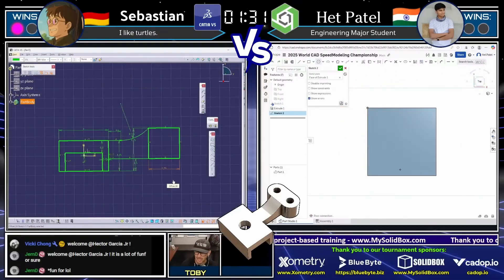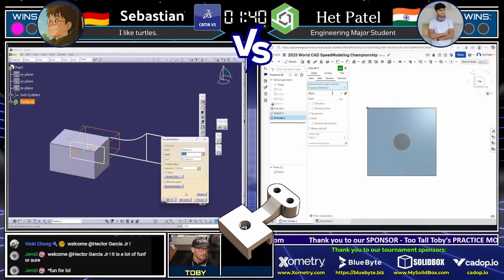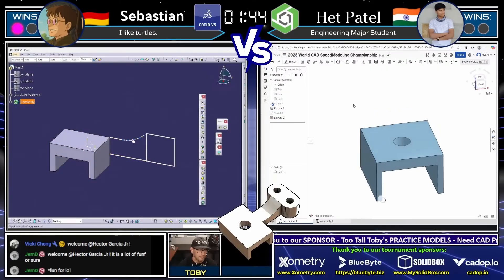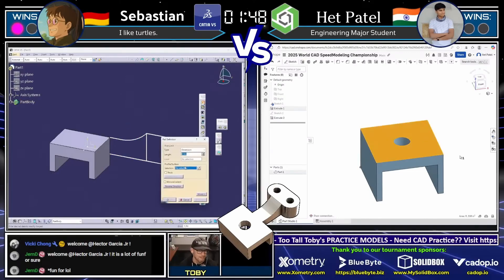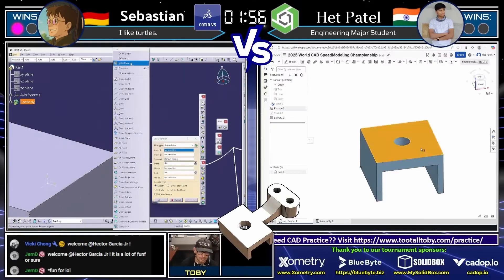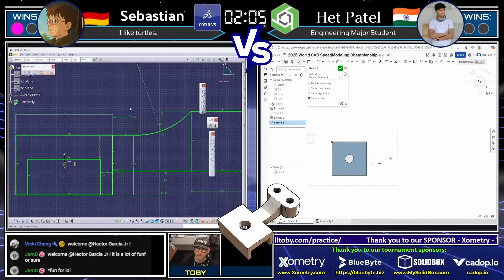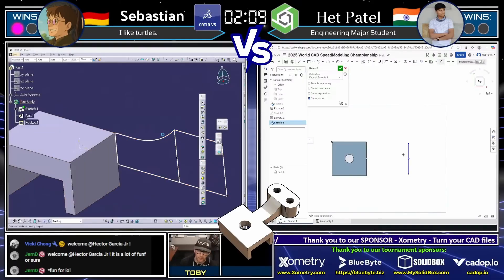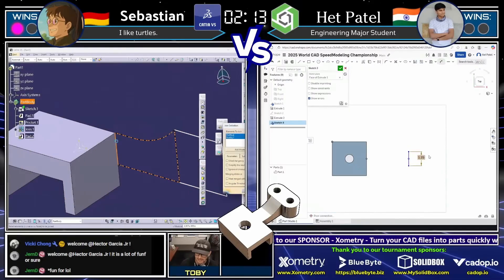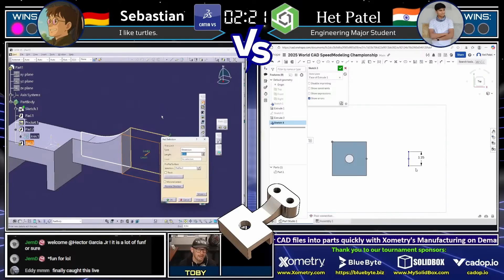Hepatale gets that first boss extruded — he's the first runner to have some solid geometry. Now he's going to move on to creating that hole moving down from the top. Sebastian gets his first solid geometry in place too — that kind of C-shaped bracket, the thing that might slide in this sliding jig. But it looks like he's struggling a little bit to get his second set of geometry extruded. Maybe he's missing a line or something. Not a Catia expert, but we'll see how Sebastian deals with this. Meanwhile, Hepatale has already moved on and created his second feature — that hole — and now has created a third feature using the midpoint of that main feature to center the next bridging feature.